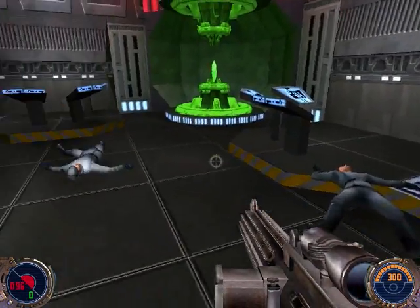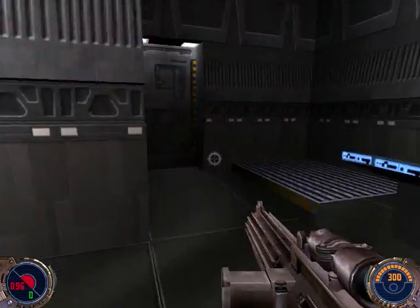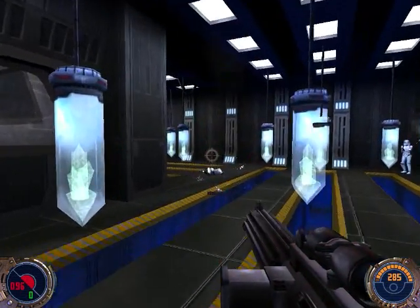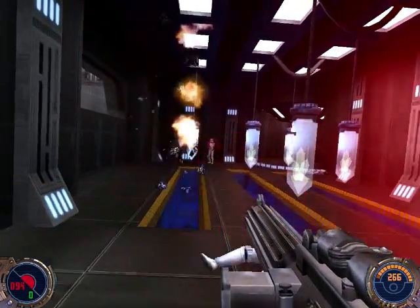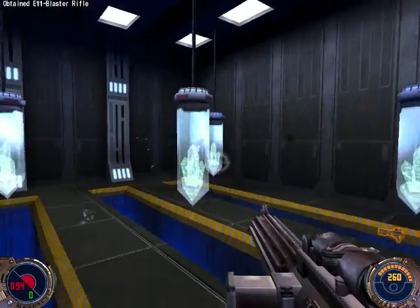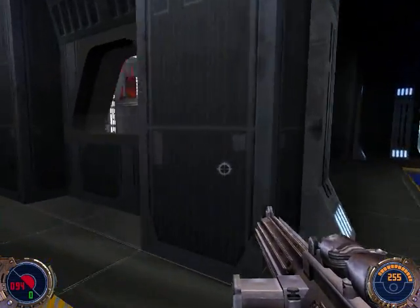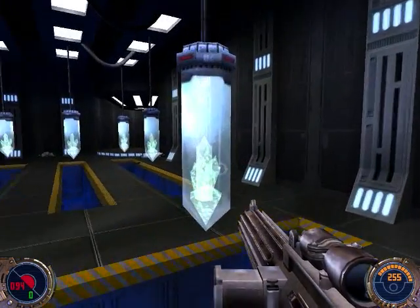Remember we saw those three guys earlier in the last part? Well, whatever we did, it killed them. I have no idea what these are — they try to generate lightsaber crystals or something, that's the only thing I've ever thought of. And they're actually kind of explosive, as you see when I shoot them. Oh, there's a guy here. He had some tough skin there.